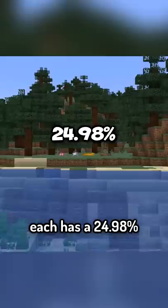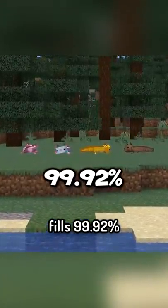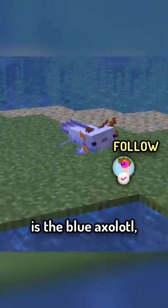Each has a 24.98% chance of being that color, but that times four only fills 99.92% of axolotls. The final 0.08% is the blue axolotl.